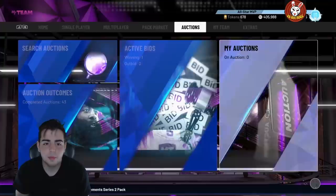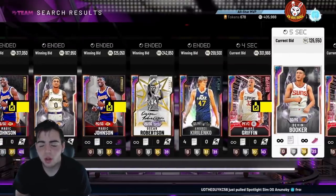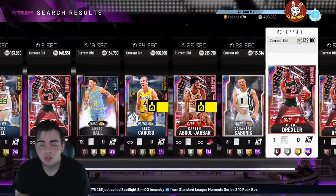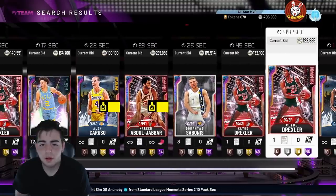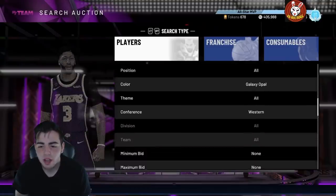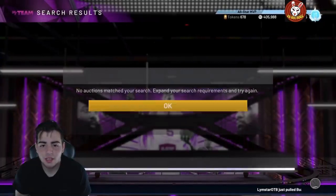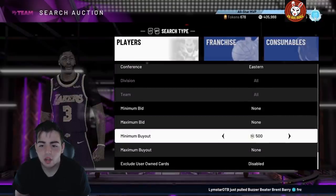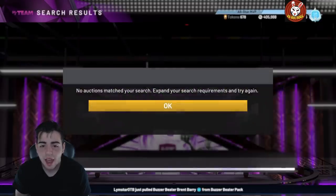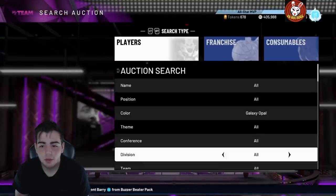I want to hear your content predictions — what do you think is coming tomorrow? It's definitely going to be Prime, I just want to know what cards you think will drop. Also, if you have Lonzo, sell him. DeAaron Fox — sell him, he's terrible. Caruso too. The opal filter looks like it's back on both the Western and Eastern conference sides — let's check it out. Yes, the opal filter is back and it's in action.